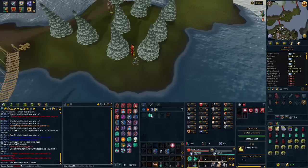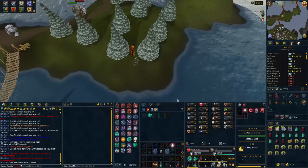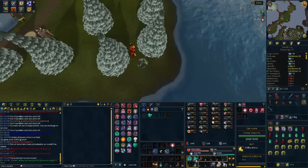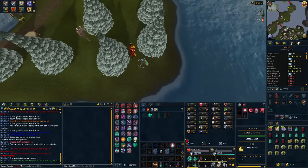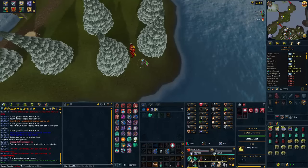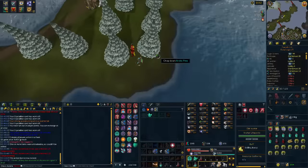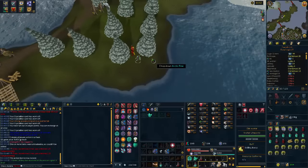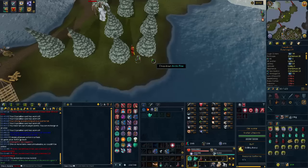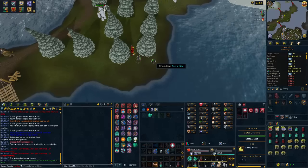Now we're gonna look at the crystallize spell and light form at arctic pines. Arctic pines are the best tree in Runescape currently. When you cast crystallize on the tree you will not get the logs, but you will get increased XP. This is further improved by using light form, which increases the chance you get extra XP from woodcutting the tree. I've done the math and I'll leave the calculations in the description for anyone who wants to check.